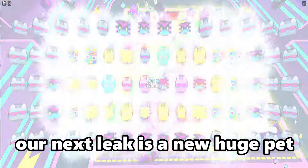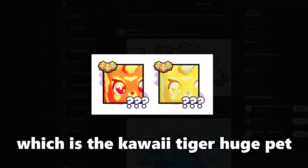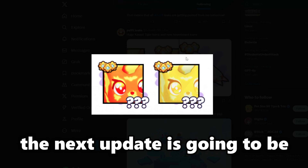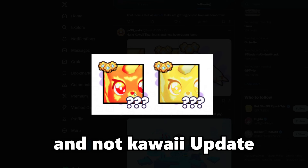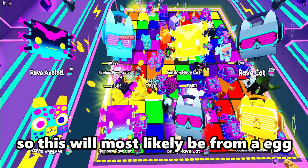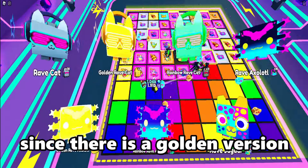Our next leak is a new huge pet — the Kawaii Tiger huge pet. We don't really know what it's going to be used for since the next update is going to be a millionaire update and not a Kawaii update. But we have the normal one and the golden one, so this will most likely be from an egg since there is a golden version.